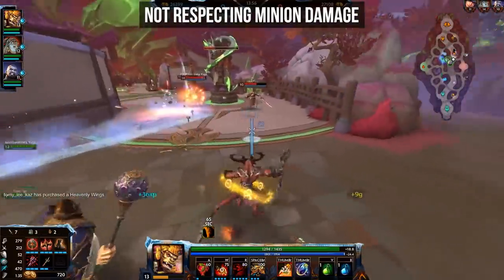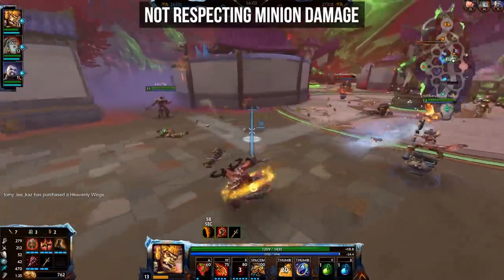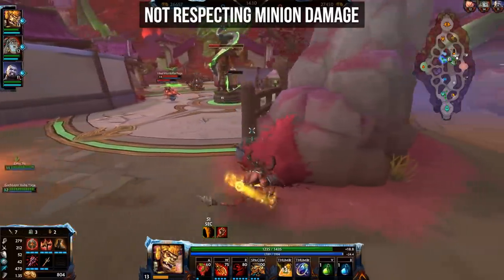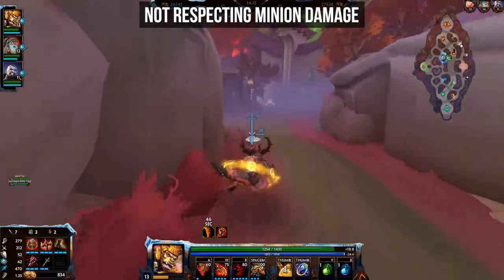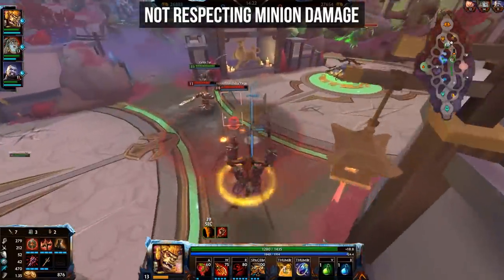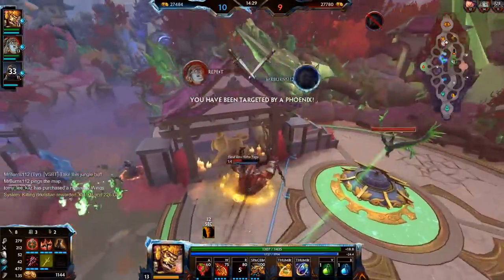So if you want to engage on the enemy, at which point the archers and the other minions will turn on you, you should make sure that you can actually take that hit. There are more than enough situations of new players simply dying to minions while trying to initiate a fight. In regards to positioning, it's preferable to have a bit of distance from the enemy minion wave so that you don't get hit by enemy abilities and don't easily get attacked by enemy minions if you end up attacking enemy gods. Ideally, of course, you clear the wave first.